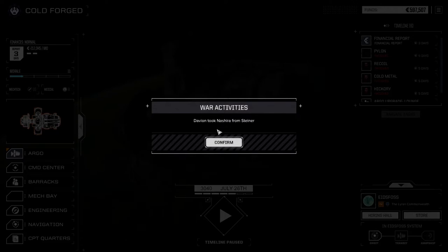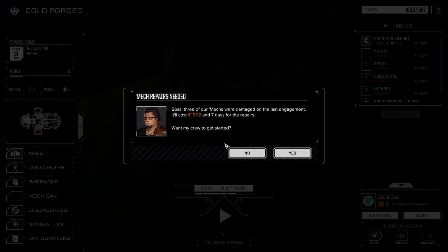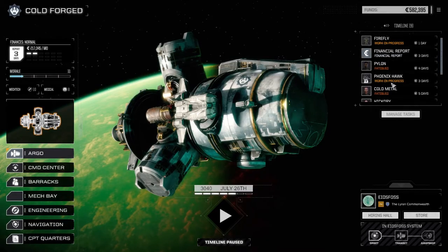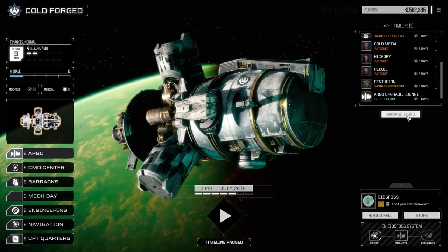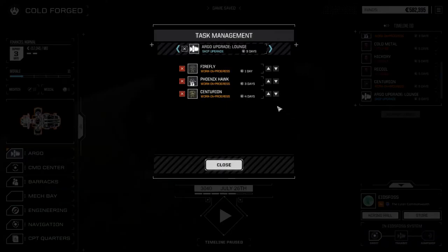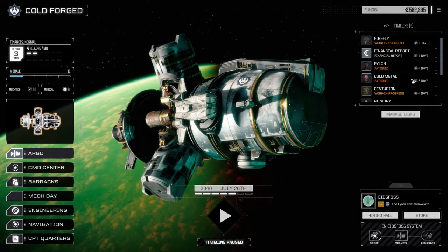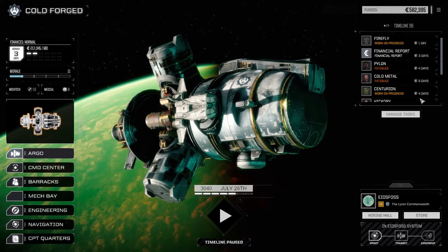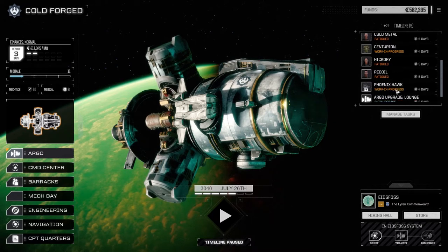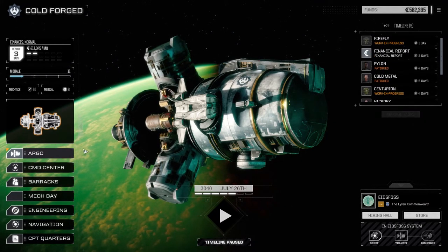Davion took Nashira from Steiner. 15,000 C-bills in repairs which is really nothing. Looking at the report - Centurion needs five days. Let's manage our tasks a little better, something like that will put us at four days total. I'm finding it's not allocating correctly anymore - it did a little better with the last version of Rogue Tech.